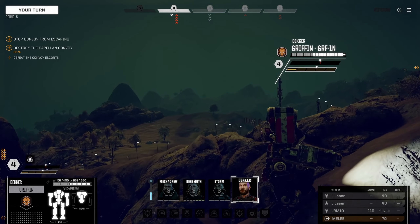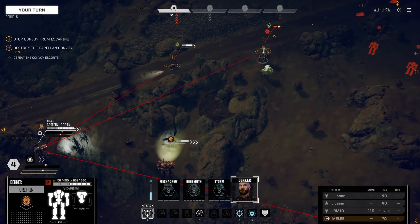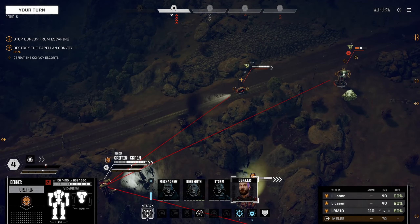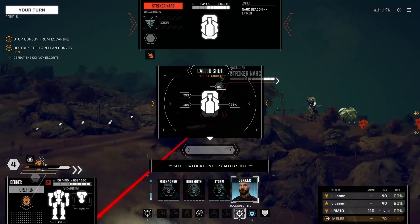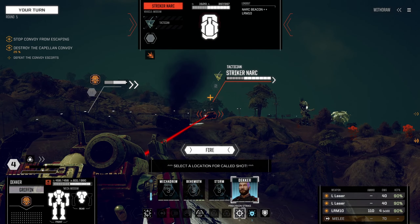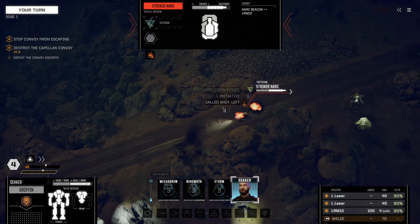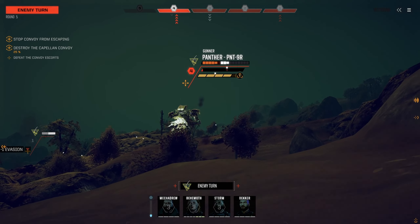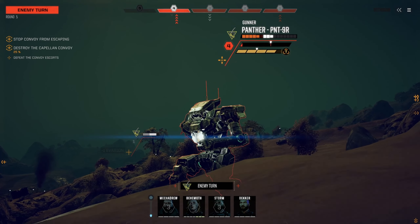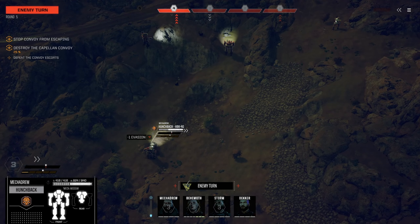If Decker gets right here we can see everything. Just got to be careful not to get Decker into too much trouble — they will fire on him. There's a striker narc. We could also go after the Panther and take it out, but let's do a precision strike — I want to make sure I hit the spot I want. There's a 67% chance in the rear but we can't hit the rear, so I think we go for the side. We didn't quite kill it — we'll get it on the next turn. The Panther only has a couple SRMs now, so I'm not too worried. He immediately goes for the Hunchback.